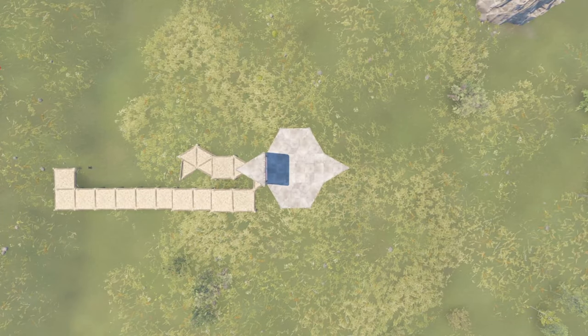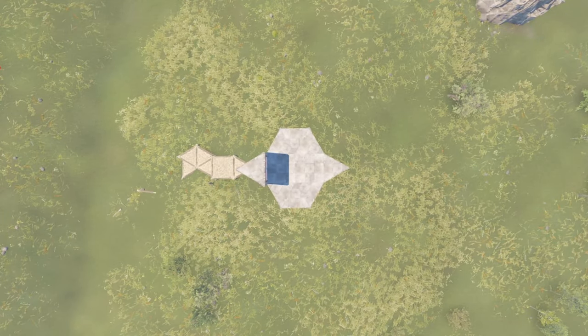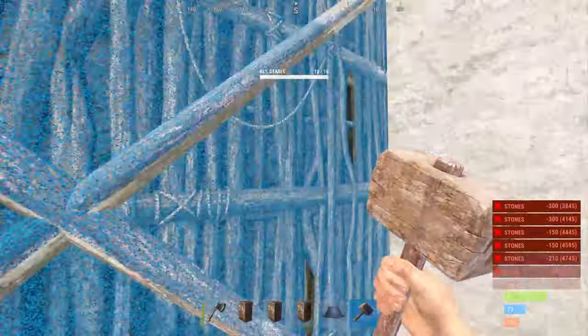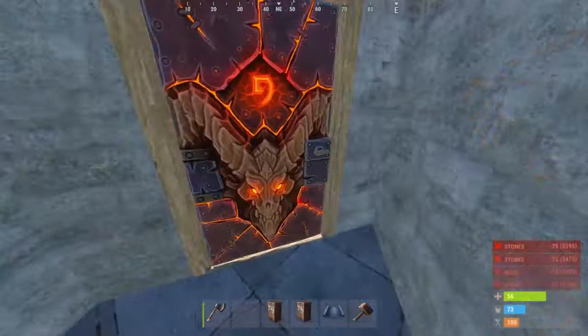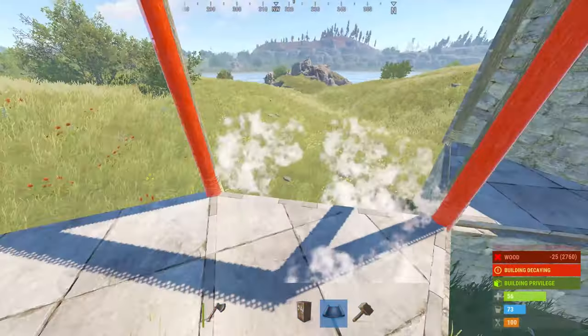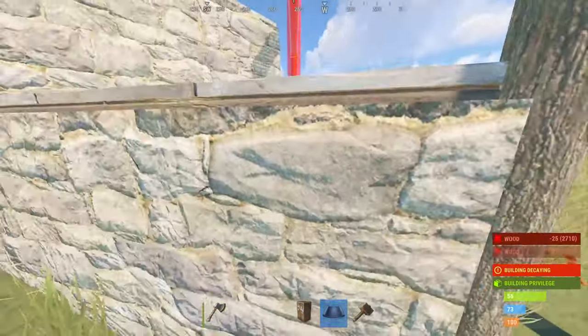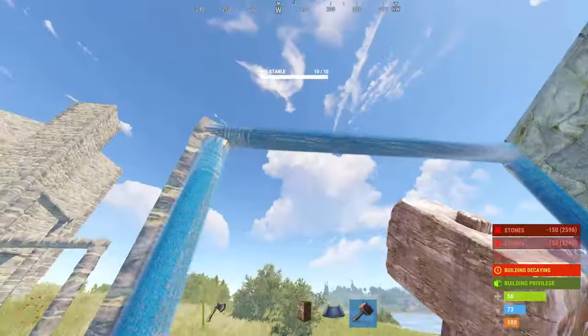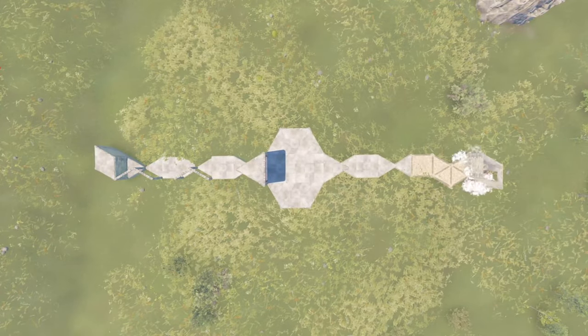To do so, remove everything past the 4 triangle foundations of the first square, add a square and 6 triangles. Build your TC compartment like this with the door facing away from the base. Eventually we will add triangle window frames when we have them researched. Add double door frames on the triangles to prevent raiders from disconnecting your externals by soft siding the foundations with jackhammers. Reproduce the same on the opposite side of the base.